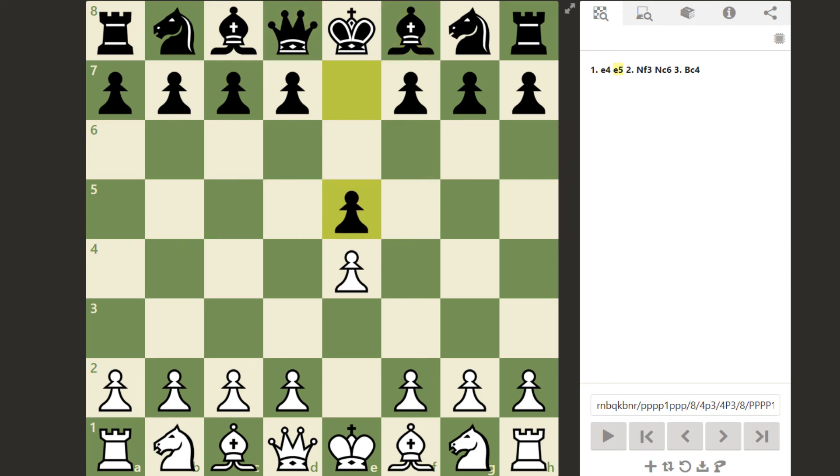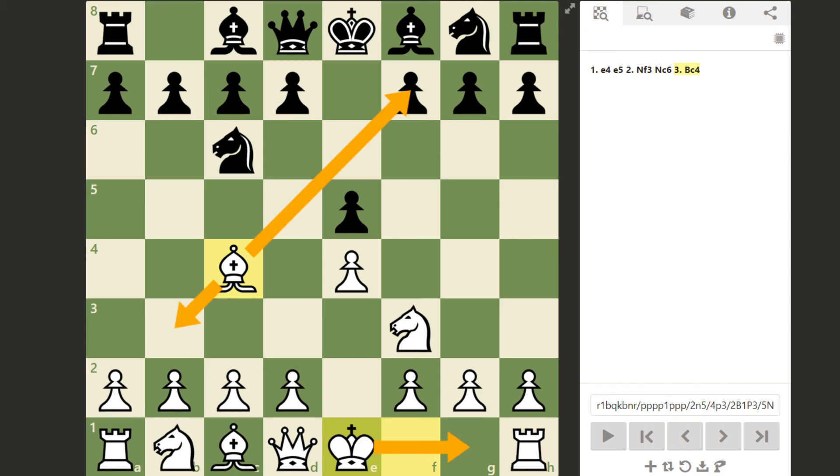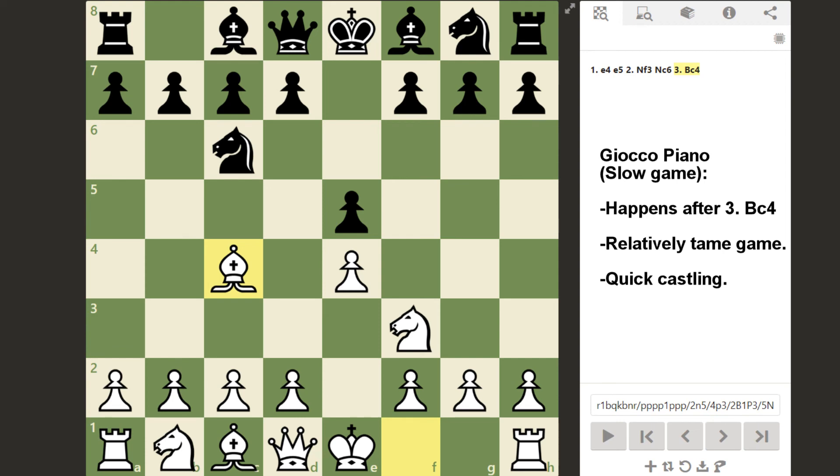Sticking to some of the chess opening principles mentioned in the last video, white now plays knight to f3, developing the knight to its best square and attacking the e5 pawn. Black follows up with knight to c6, developing the queenside knight to its best square and defending the pawn on e5. From here, white plays bishop to c4, developing the bishop to an aggressive diagonal, targeting the weak f7 pawn, and vacating the way for the king to castle. At this point, we can safely say that white is going for the Gioco Piano opening, which is Italian for slow game — one of the easiest openings to play for white, generally leading to a slower, more tame kind of game.